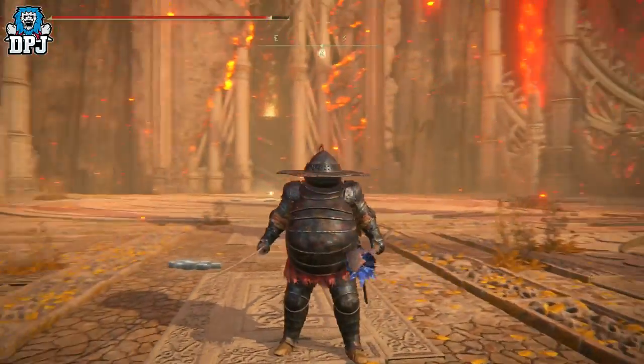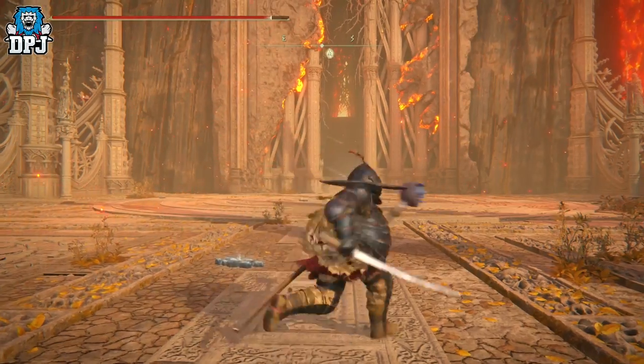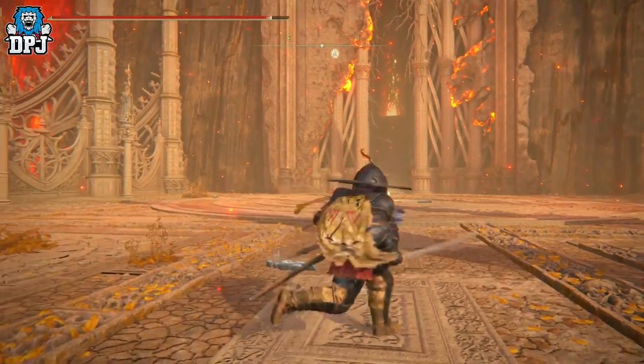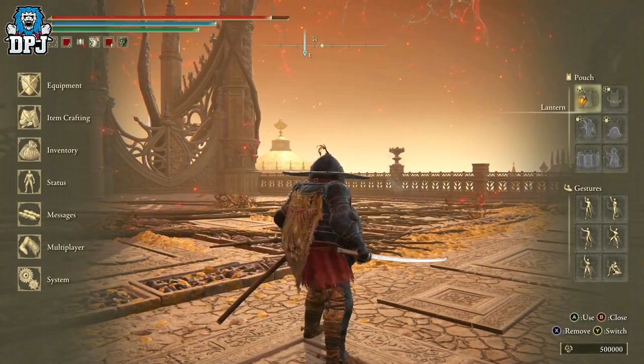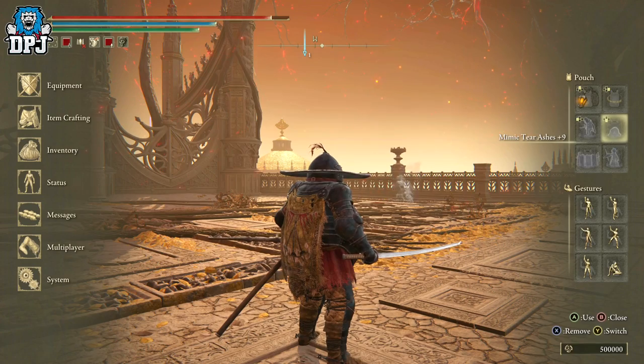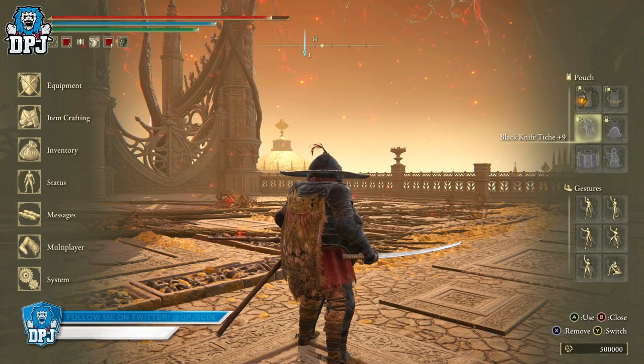As soon as you get those items — which I'll link in the video description because I've made videos on them — there's no reason why you shouldn't have any of these, especially at the end of the game. The first item we need is our Mimic Tear summon. Get this, level it up as high as you can.